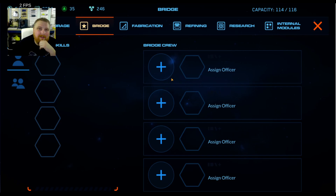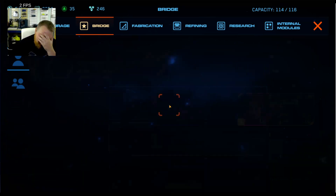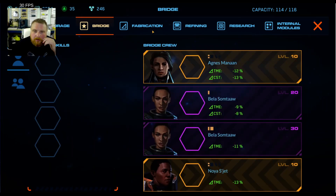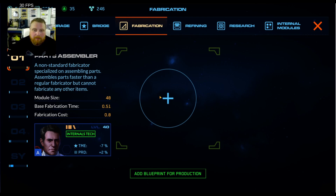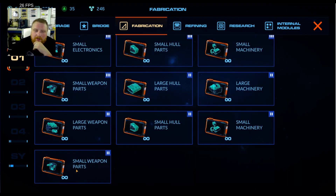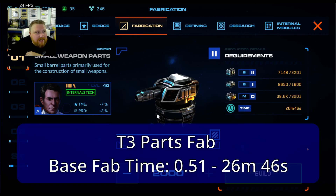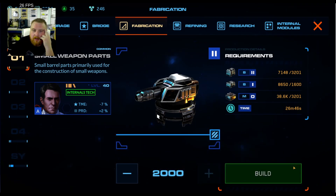Let's see how low we can get it. Gotta get Agnes on the deck. Parts assembler — it's already at 0.50, which is like 65% of the regular thing. 26 minutes! Originally it was 50 — this halved it, at least. A little bit more than halved it, and this is not even upgraded. 26 minutes, half the time. Easily.